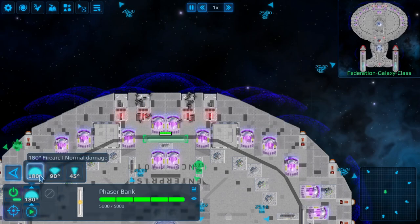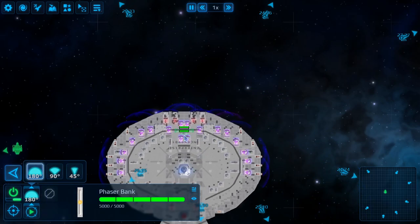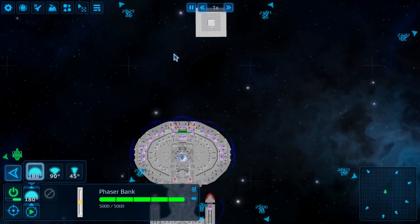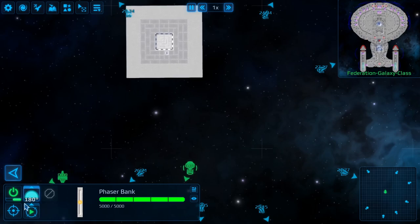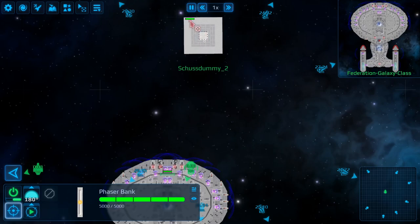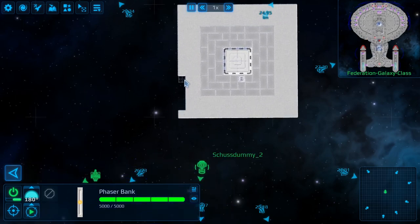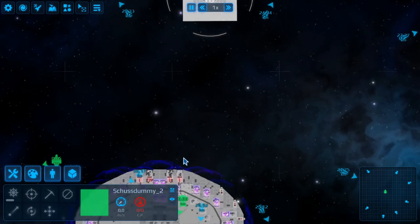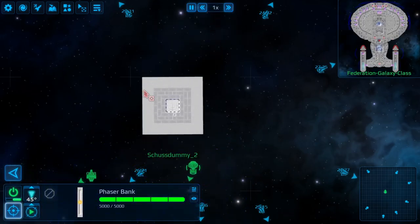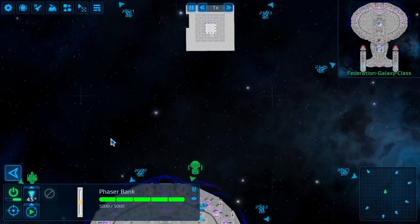The more restricted the fire arc is, the more damage the phaser will do. With a 180-degree fire arc we can fire in the top half of the screen anywhere, but we do the least damage. With a 55-degree fire arc we will do significantly more damage. Let's take a shot - without shields or armor, this one is pretty devastating.